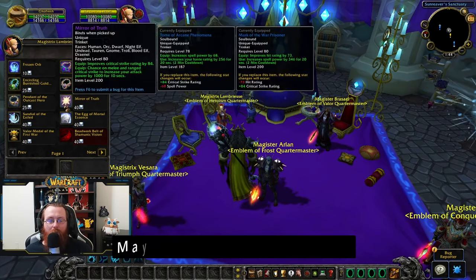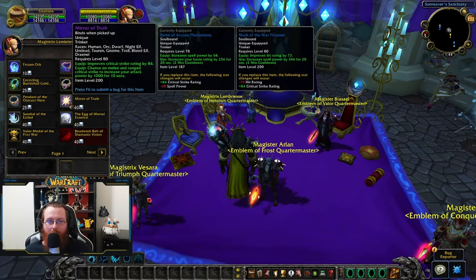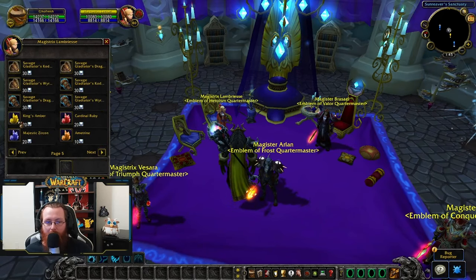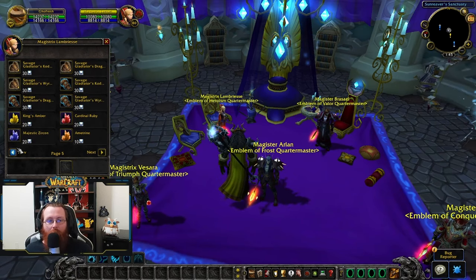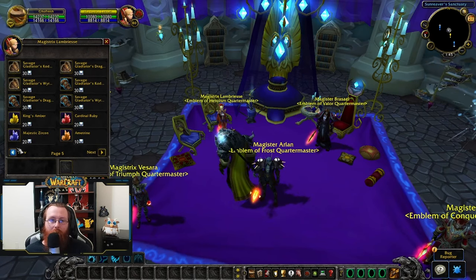Starting with the Emblem of Heroism vendor — all of this gear is 200 item level, and we want to get to at least 210 as soon as possible so we can get into gamma dungeons. I'm not really interested in spending any of these emblems on gear. Instead, skip to the last two pages and spend your emblems on gems for when you get better gear.